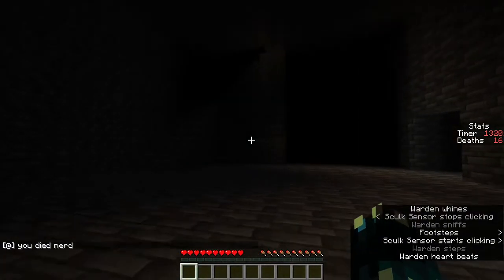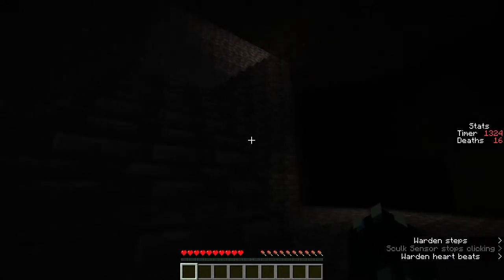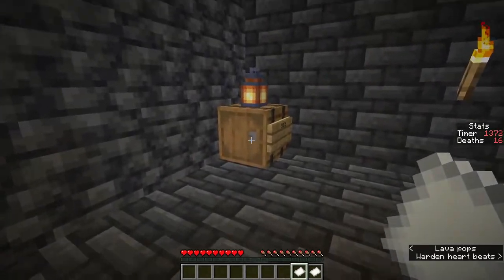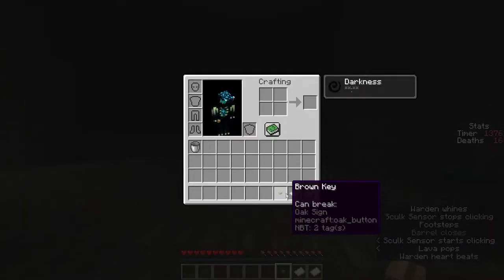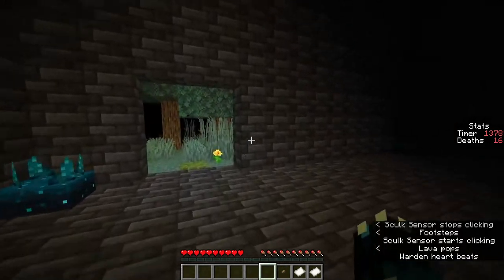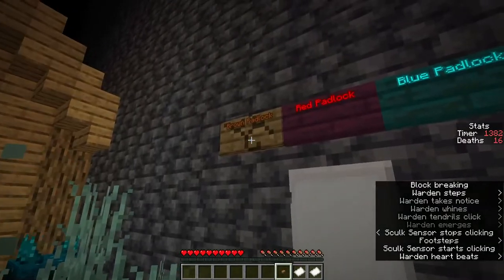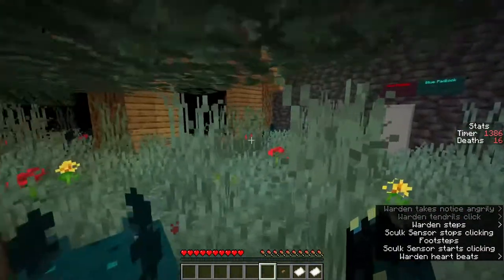Just like that the map is reset, so we now have to do it all again. I don't actually know what's best to go for first. I've got the key codes. Oh, it does say brown key! I did think that said 'oak button' before. Brown key right there - let's now go get the others.